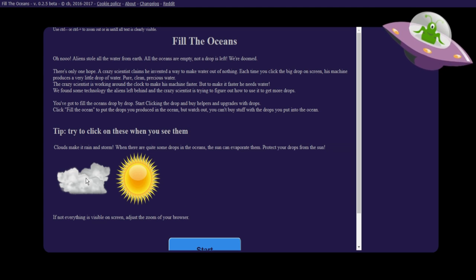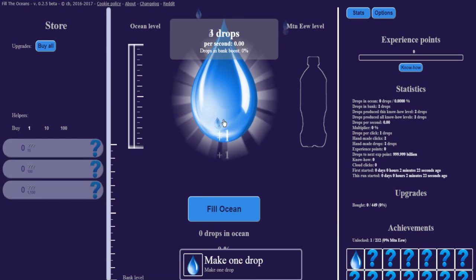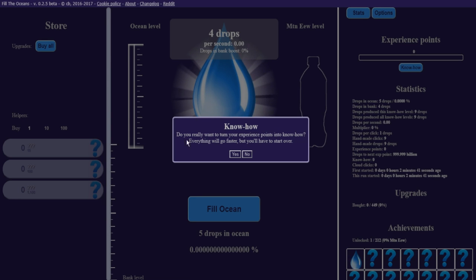Try clicking these when you see them. These are probably like golden cookies. Basically if we see clouds — clouds make it rain and storm, but the sun can evaporate them. Protect your drops from the sun. So I can't probably leave this open overnight — I'm going to be doing it anyways. Our layout looks very similar to a game we play on the channel. We click the drop, make one drop, make a bunch of drops, fill the ocean. And there's experience points — know-how. Do you really want to turn your experience points into know-how? Everything will go faster. Is that like ascending?